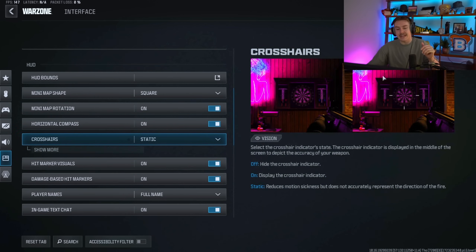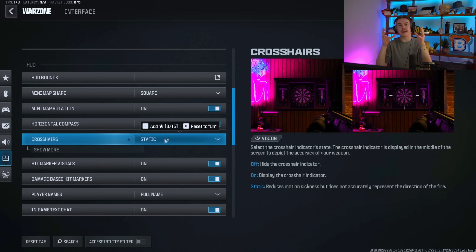Lastly, the crosshair setting is huge. By default your crosshair is set to move — change this to Static. When it's on Static, there's no sway while looking around the environment, it's more visually pleasing, and it's a lot easier to find and hit your opponents. Make sure you change this — it's a very big setting.